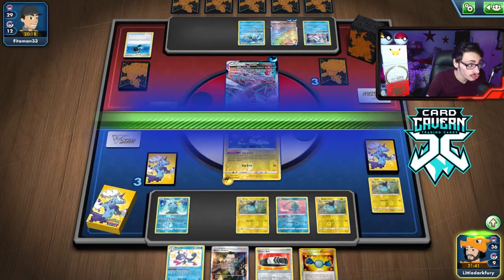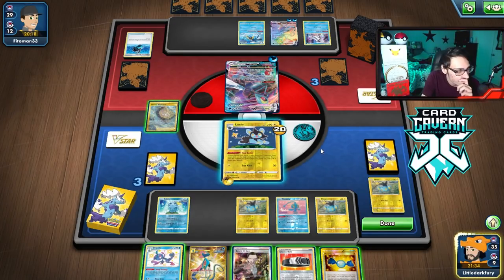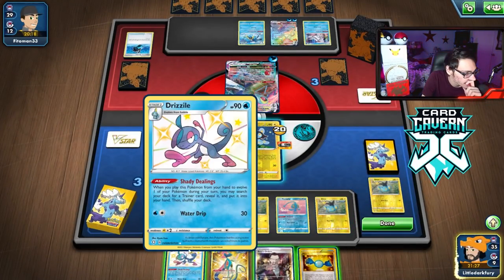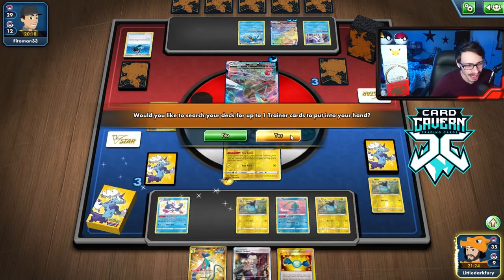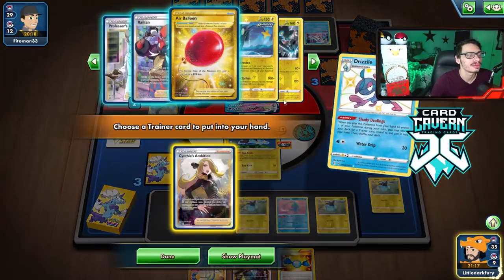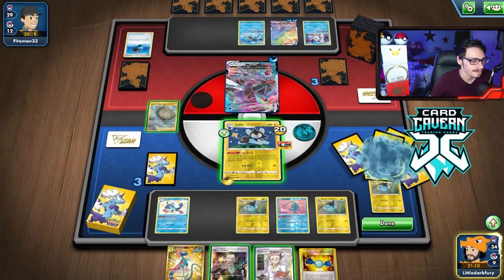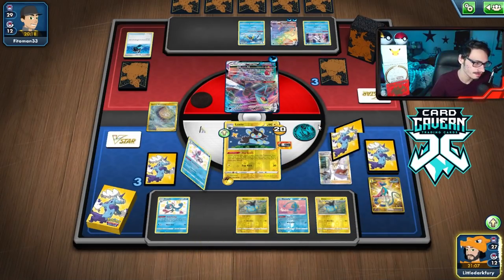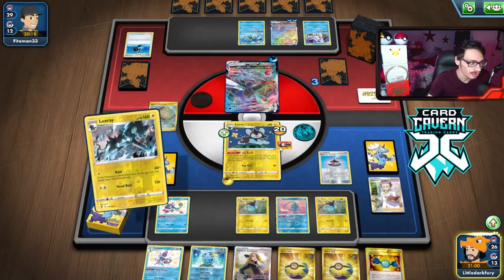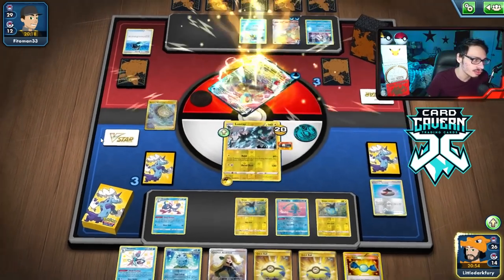So here we go — all we've got to do is just rip a Luxray. Let's put it active. At this point I think we just kind of have to. I need to play as many cards as I can. We can draw more cards — just need a Luxray. And there we go — that is GG's. We drew into the Evil Incense, which means we can grab the Luxray and win the game. Kind of a close game — they actually put on quite a bit of pressure. We got them in the end with a Raid Knockout.